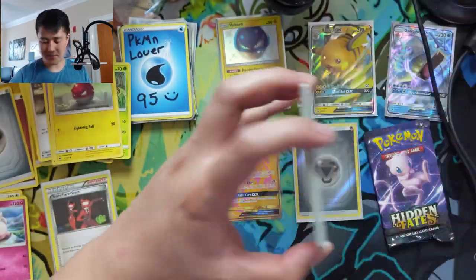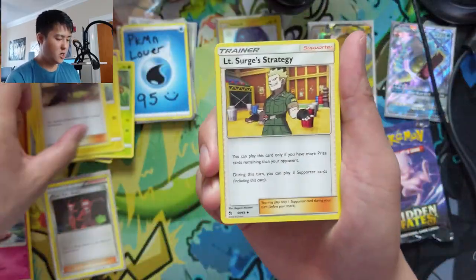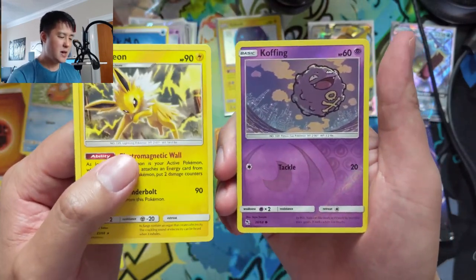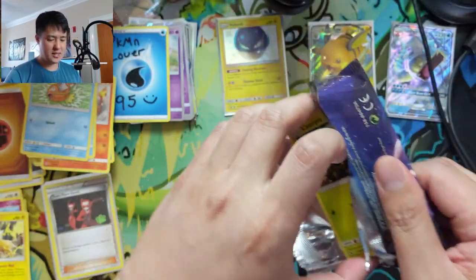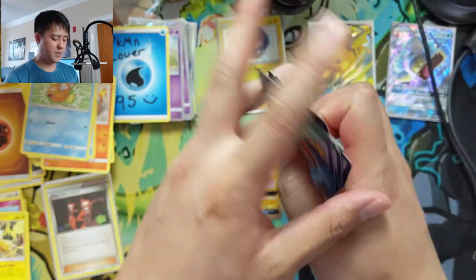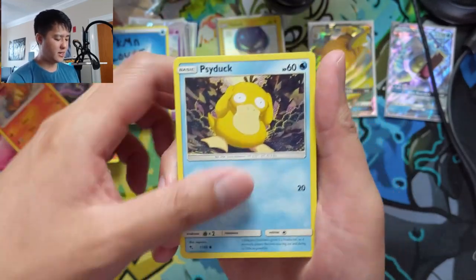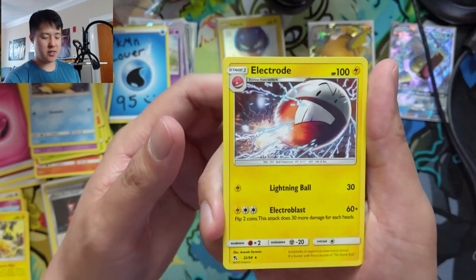Can we get anything in the bonus packs? Koga, Lt. Surge, a Chansey, Eevee — yeah, so we're going to be opening up Toolkits very soon, and I did get a good amount. Anyone over on Patreon that doesn't have their copies yet, definitely let me know. Lots of exciting stuff coming in August with Darkness Ablaze. Last pack for the opening — we got a Magmar, Misty's Gym, Caterpie, Eevee.